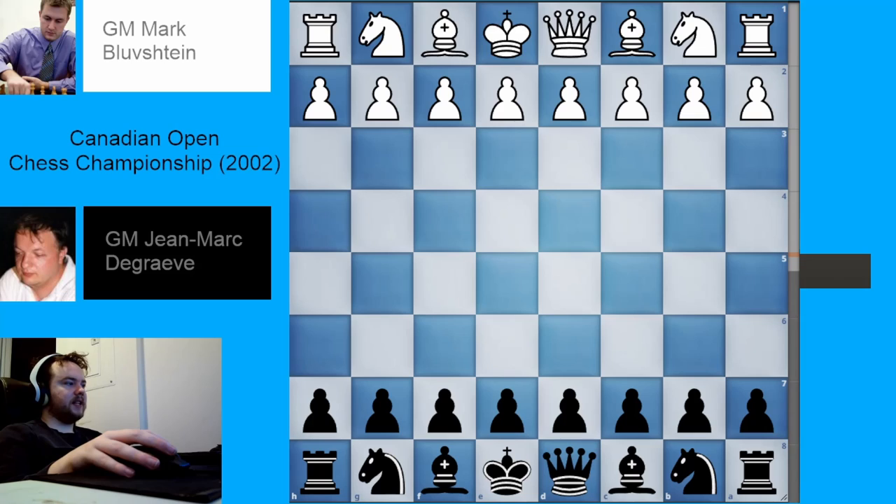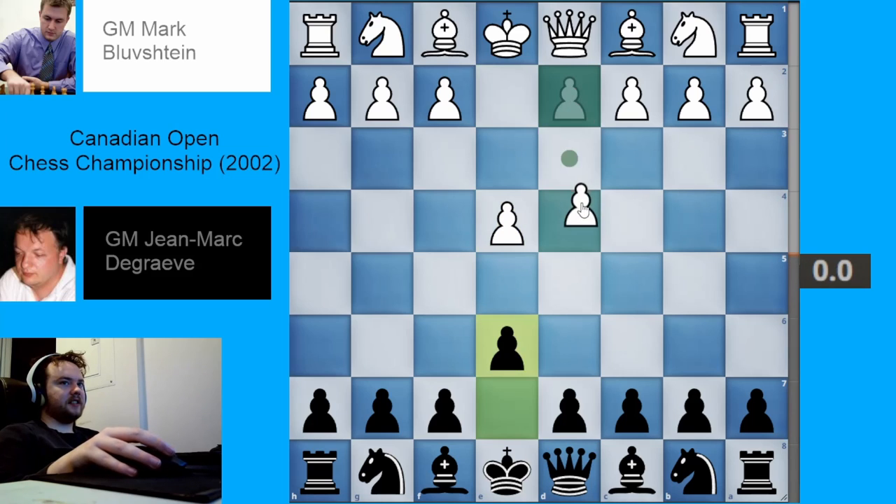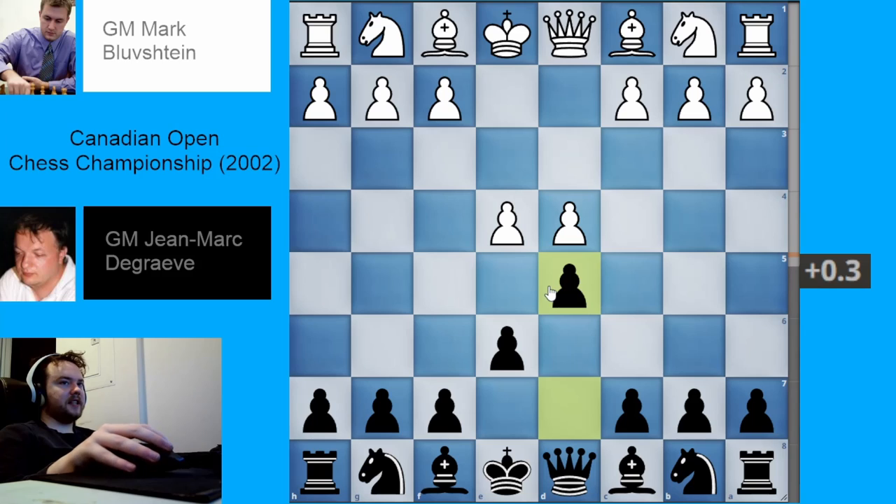Welcome back to my series on Chess Opening Theory. In this video, I'm going to be taking a look at the Schlechter sideline in the French defense. The French defense arises after e4, e6, d4, d5, and the Schlechter variation is when white now plays bishop to d3.